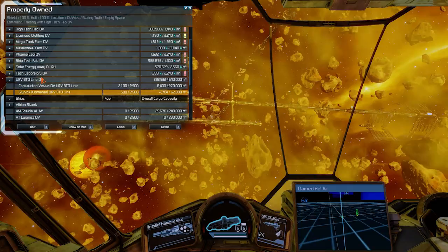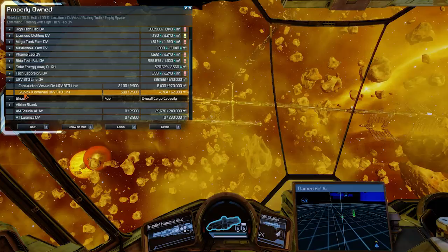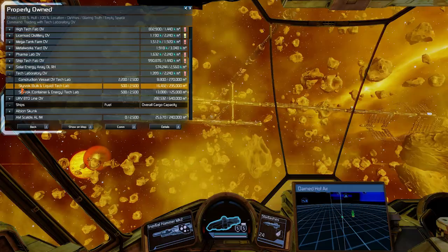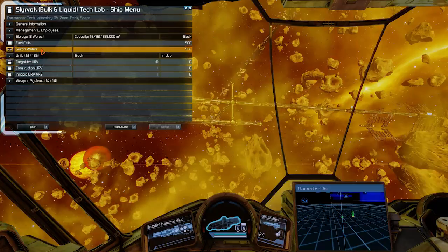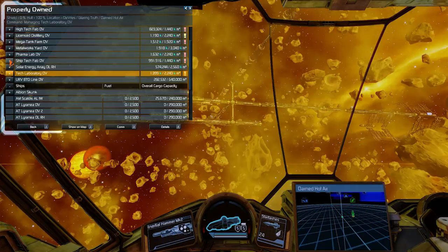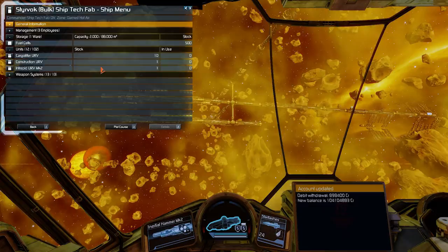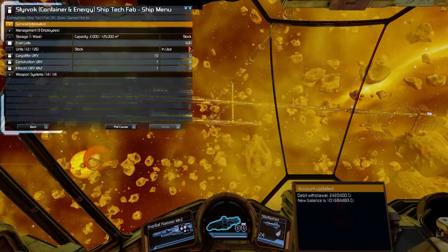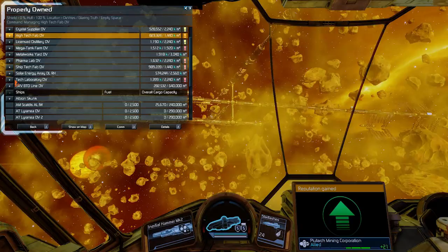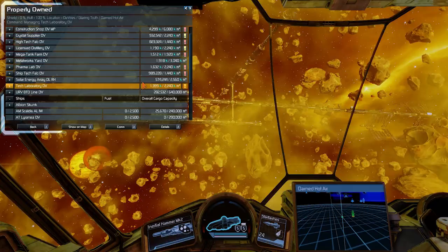So going back to assigning ships: I assigned one container ship to the URV BTO line, because basically all the wares this station uses are container-type, apart from energy — I'm just relying on NPCs to supply energy. For the tech lab I supplied one bulk and liquid ship. Let me see what they are actually getting: some silicon wafers, and the container and energy ship is bringing iron cells. For the ship tech tab I assigned two ships — one bulk. I think I also assigned another ship to the tech lab.